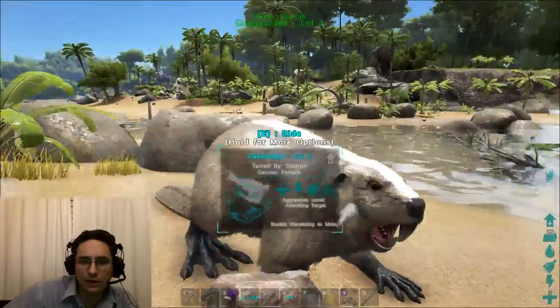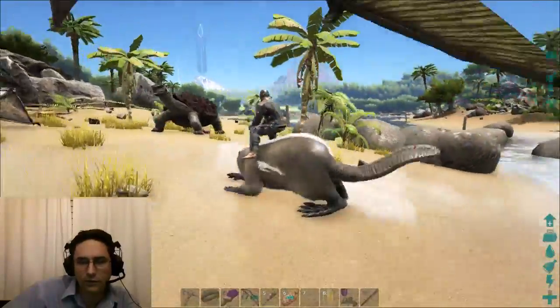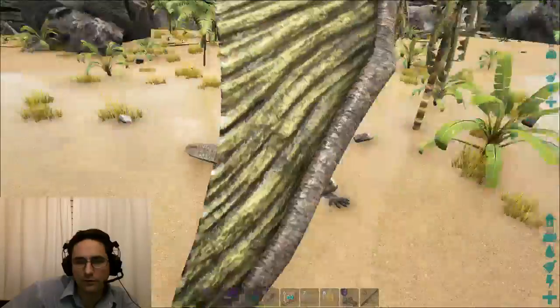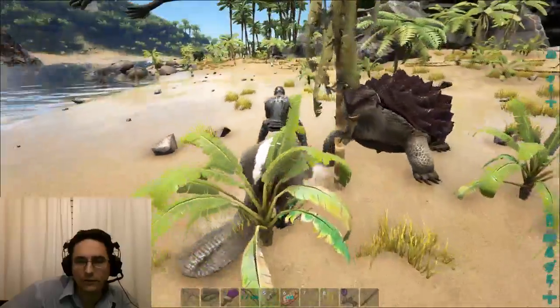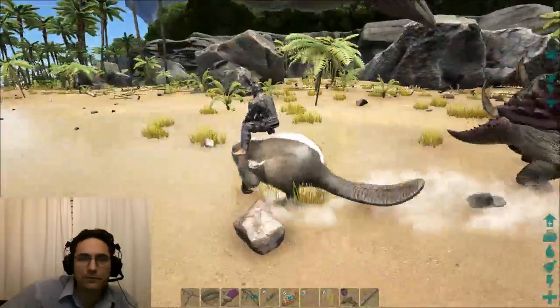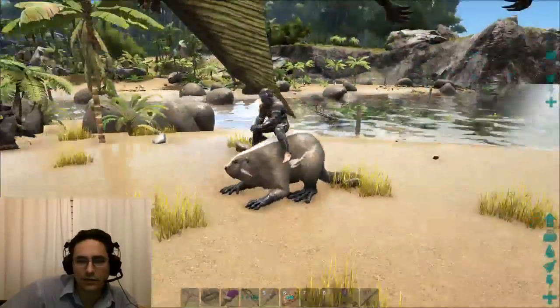Now we've got a beaver and look at this — you can even ride the beaver. Normally you'd need a saddle, but because this is single player with the admin cheat you can ride it. Right click does nothing, left click has an attack.